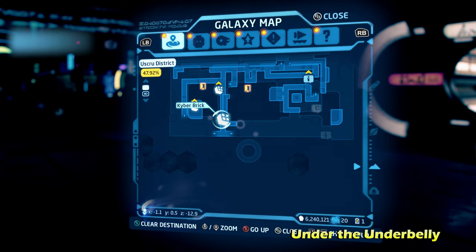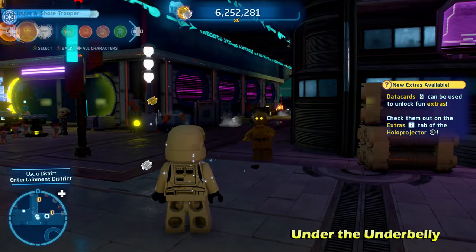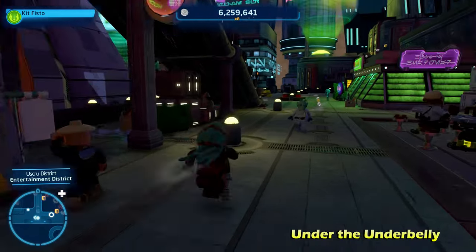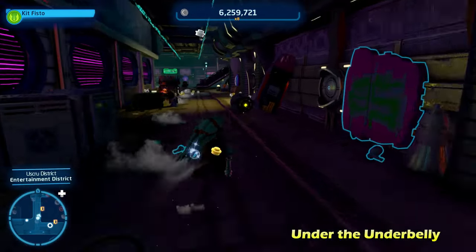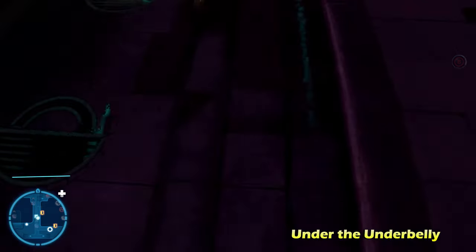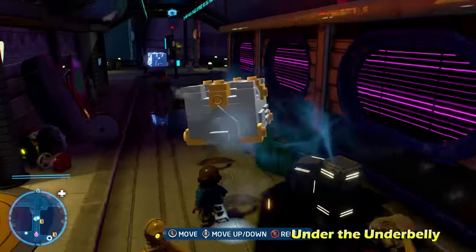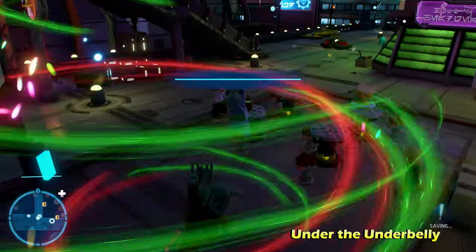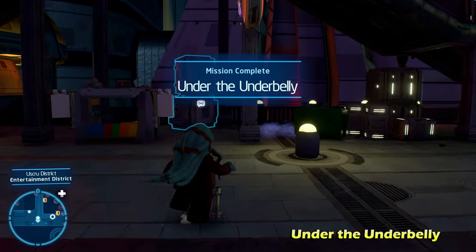Heading outside near that disco club, there are some orange LEGO objects that you can stack on top of each other, because there's a kyber brick just underneath the catwalk. You need three orange blocks, which will give you enough leverage to reach the kyber brick called Under the Underbelly.